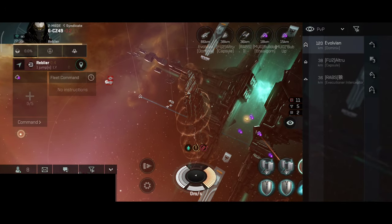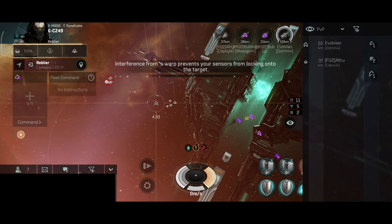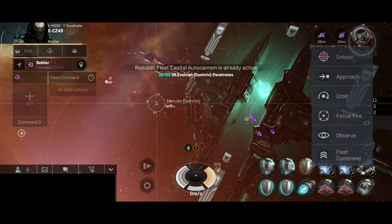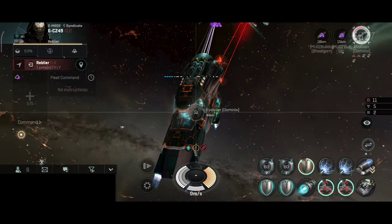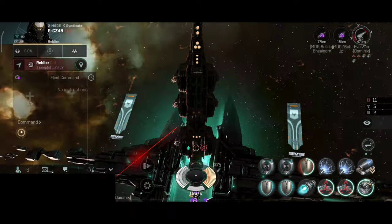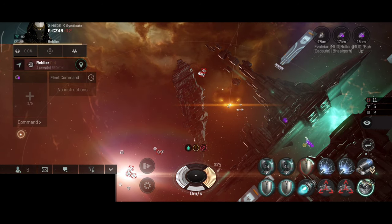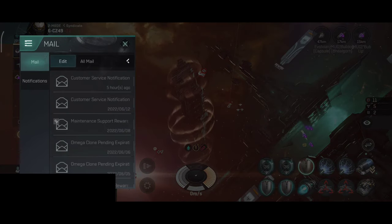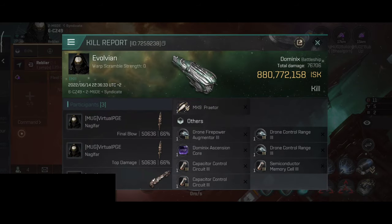Next target we have one Dominix that just warped in. Let's quickly lock on. 28,000 the first hit. Not bad. Dominix in half armor. They are now into hull. And the Dominix has been destroyed. Nice. Last time we had five or six of these Bella ships try to jump us - that was actually very funny. Not a bad kill, very nice missile launchers.